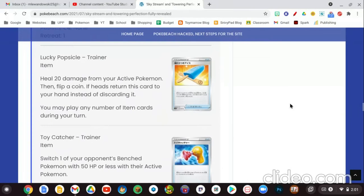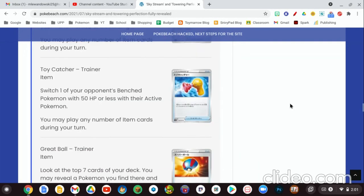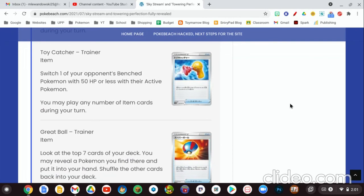Moving on to our Trainer cards. We don't have any Colorless-type V cards in this set, unfortunately. First up is Lucky Popsicle, an item card — it heals 20 damage from your active Pokemon, then you flip a coin. If heads, return this card to your hand instead of discarding it. You may play any number of item cards during your turn, so if you get heads you heal the damage and keep the card. Next is Toy Catcher — switch one of your opponent's bench Pokemon with 50 HP or less with their active Pokemon. This is essentially a Boss's Orders item card, but it must target a Pokemon with 50 HP or less. That is a big drawback, but it still gives you a free Boss's Orders effect at some point with an item card, which is really good.